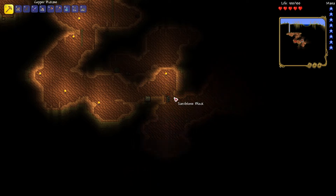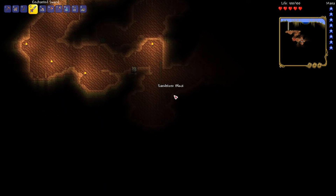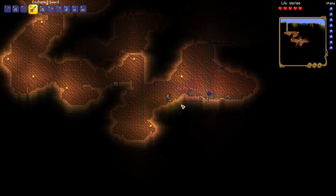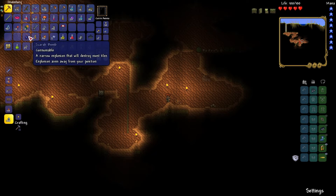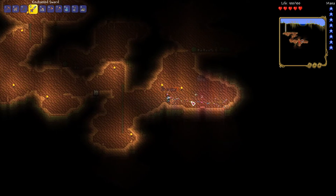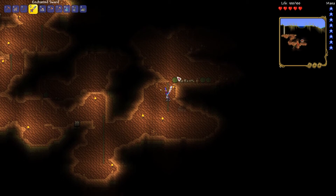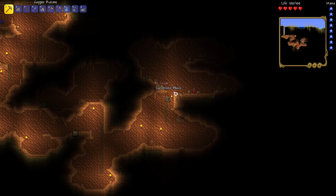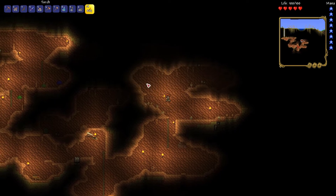Let's just get some ropes down there. The magic mirror is definitely going to be useful. It rolls towards me — ow! Scarab Bomb — consumable. A narrow explosion that will destroy most tiles, explosion aims away from your position. Interesting. There's a worm — that's not good. Well, that does a bit of damage to the antlions. Swarmer? All right, that's a thing.